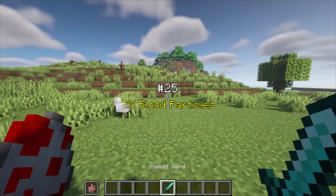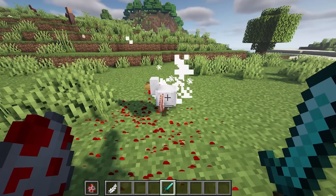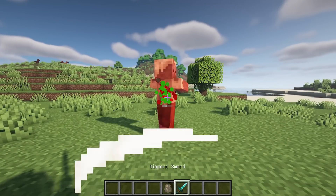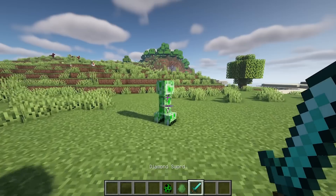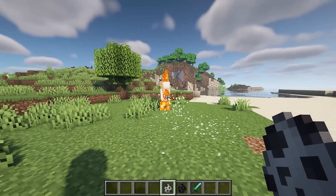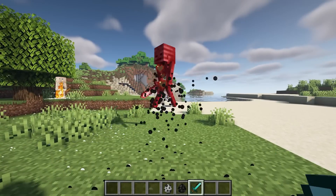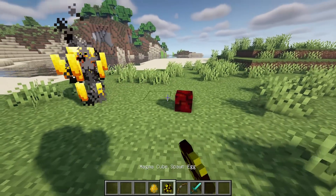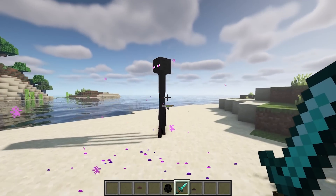BN Blood Particles adds blood particles — now when any creature is hit, blood sprays will fly. Some mobs create their own particles: zombies have red blood with a hint of green, creepers have green slime blood, bone meal flies from skeletons, black particles fall out of the wither skeleton, magma cubes blaze lava, and Enderman has purple glowing blood.